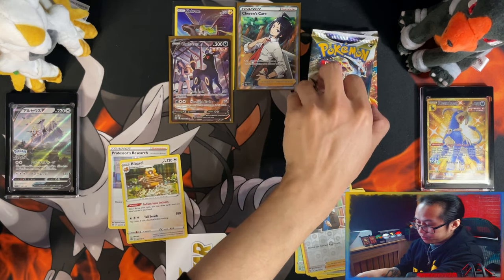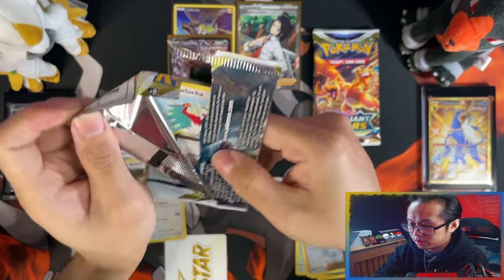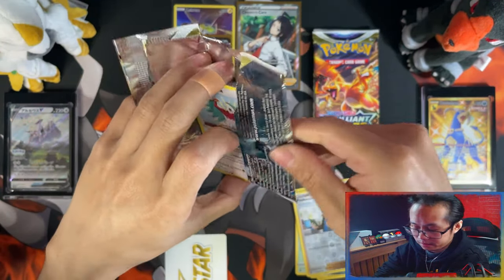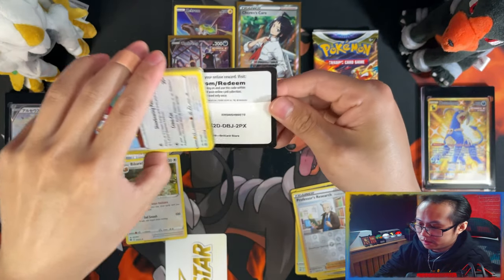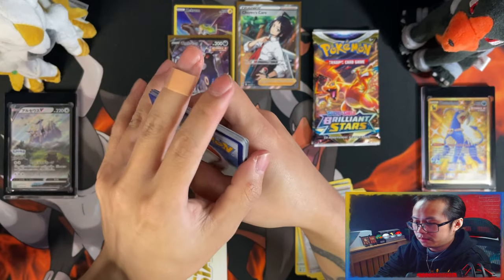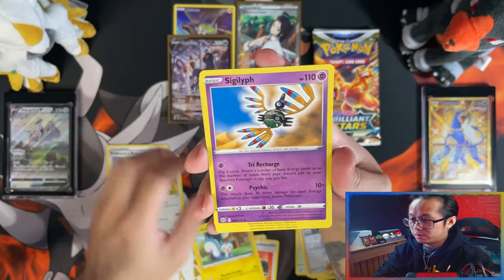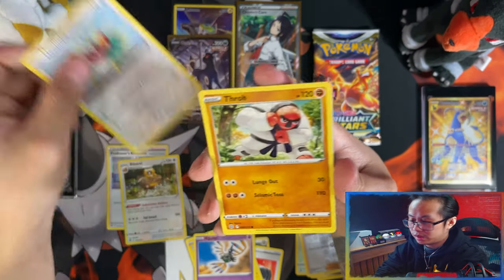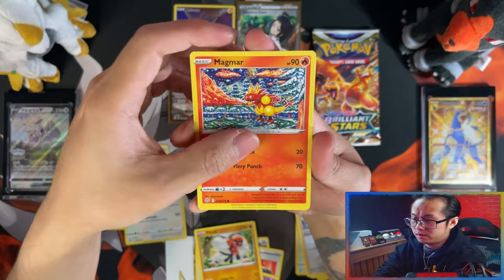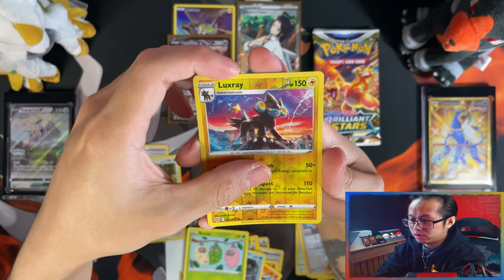I think I can happily say that both the Pokemon Center Elite Trainer Boxes I have opened — I love it, love it. But Elite Trainer Boxes are hit and miss; you might get lucky like me or you might get bad luck with nothing. Staryu, Ferroseed, Reverse Luck.